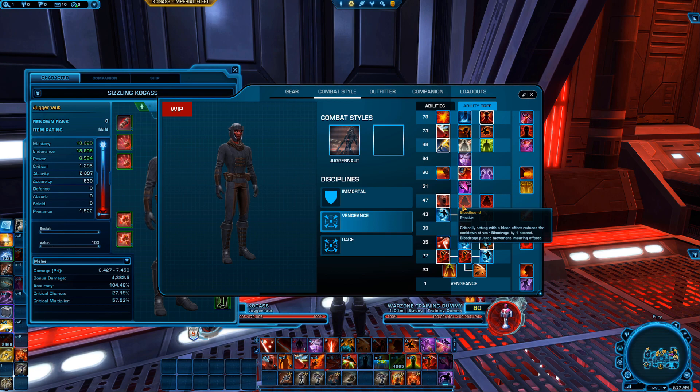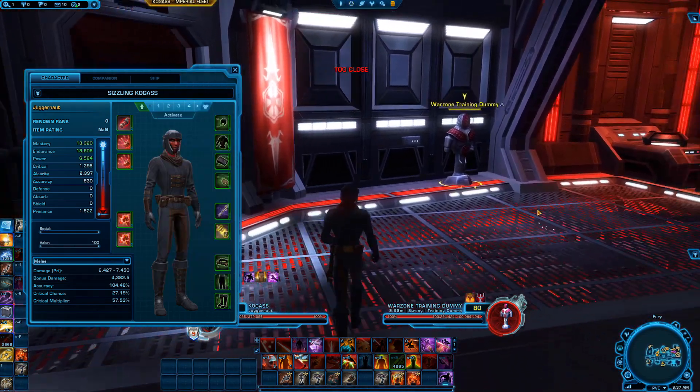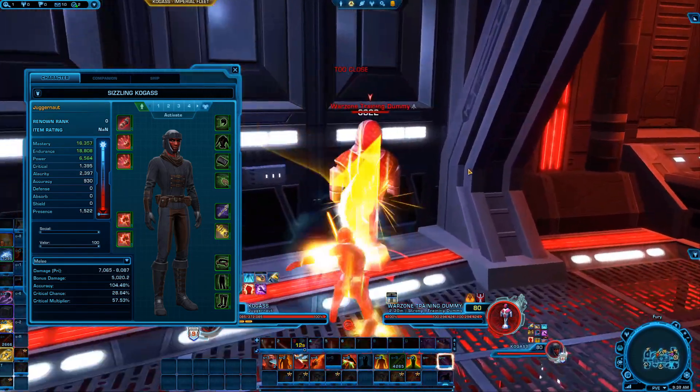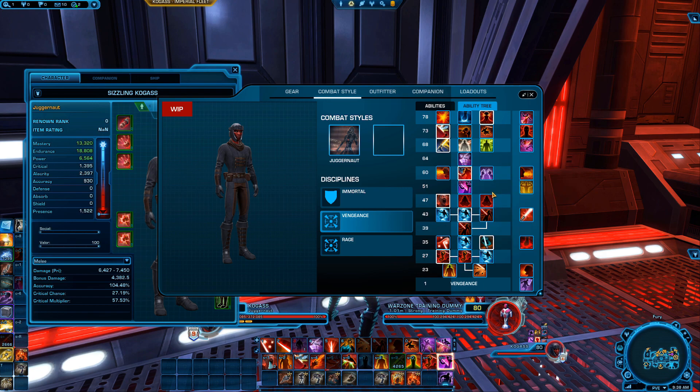Critically Hits Blood Bound — critically hitting with a bleed effect reduces the cooldown of Blood Rage by one second. Blood Rage purges movement-impairing effects. Don't know if I'll take either of these — I might default back to Furious Power. I'll defer to the theory crafters. Brawn — Force Charge grants Brawn, providing immunity and a 20% damage reduction for four seconds. Love it.